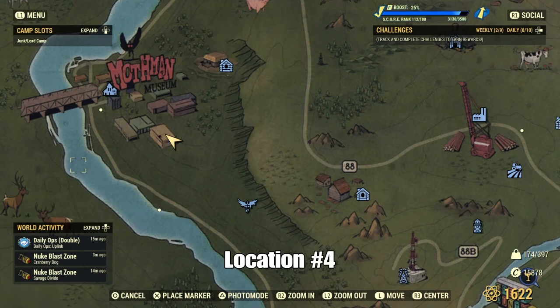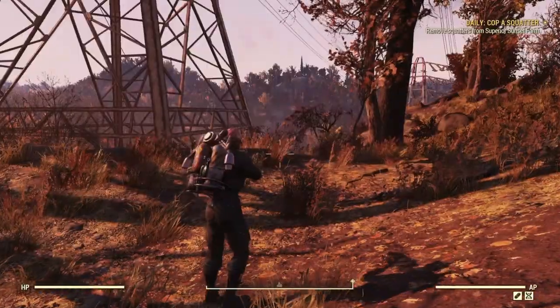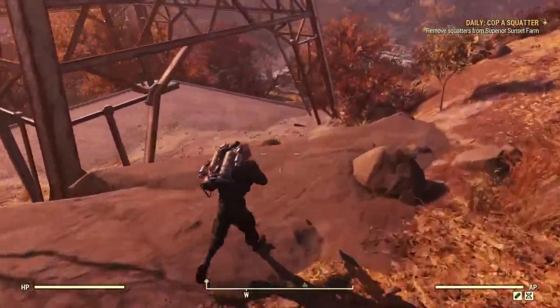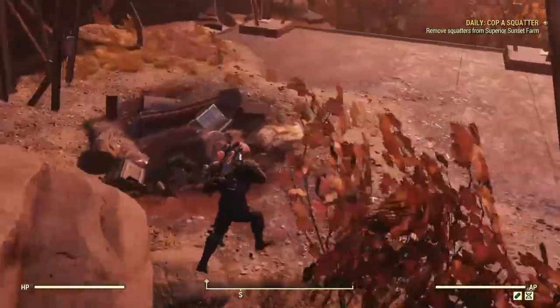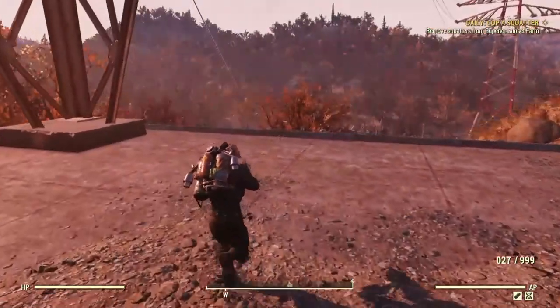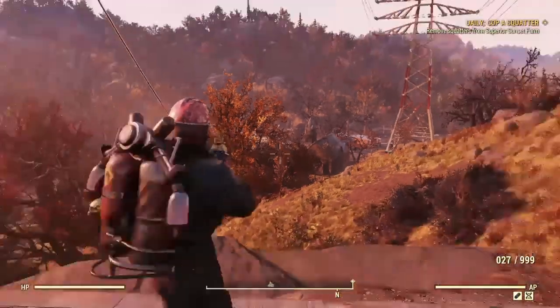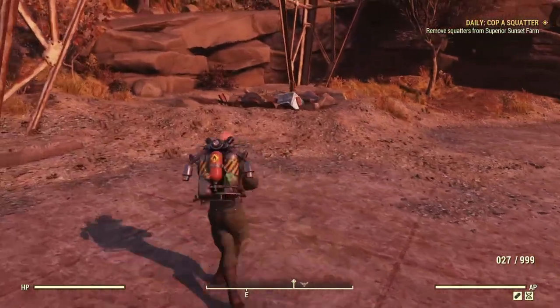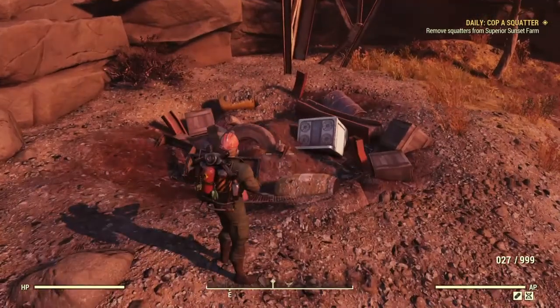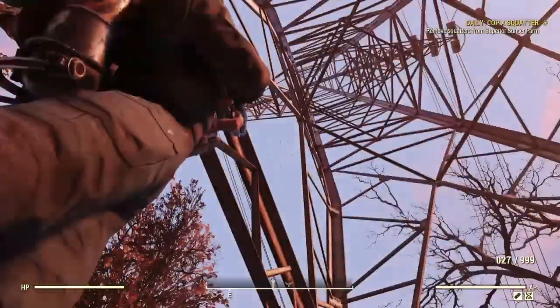Another good spot, which would be the fourth spot in the list, would be just right outside of Point Pleasant next to the power pylon. Here's the junk pile right here, and you're overlooking Point Pleasant, which is down here. Gives you a nice little outpost feel.